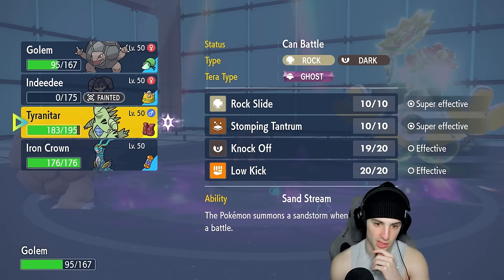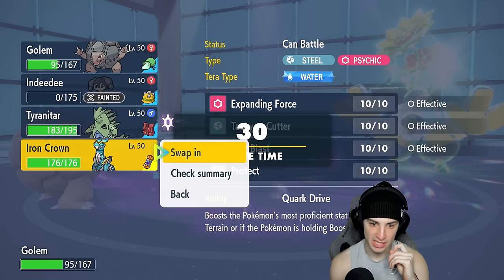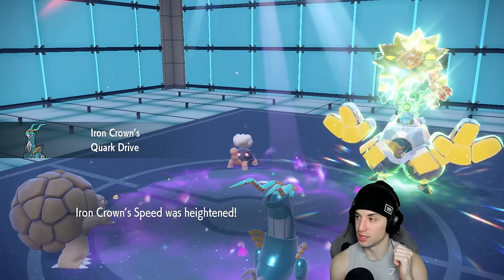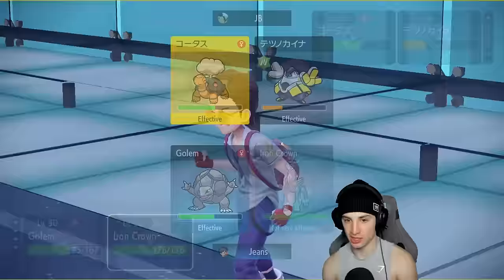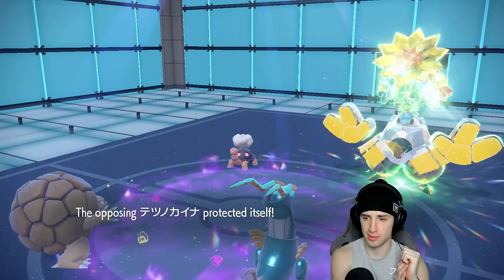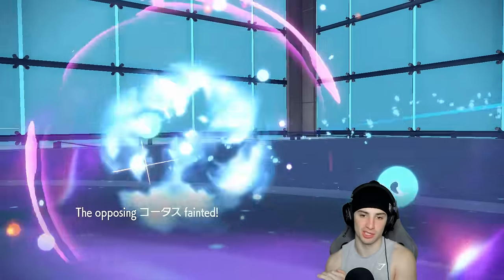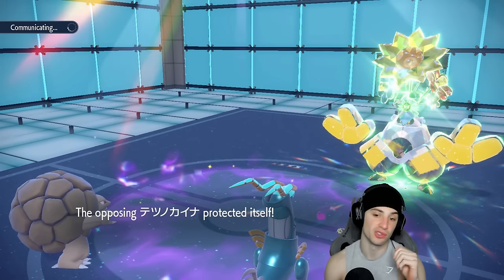Bringing out Iron Crown with Expanding Force — it's a great spot since Golem is still on the field. Now we just Rock Slide and make sure Torkoal goes out, then Expanded Force should finish off Iron Hands. Expanded Force lands — big-time damage, Torkoal KO'd. Now we're in a beautiful position: weather control whenever we want, Iron Crown chilling with Psychic Terrain, and no trick room up. Huge.